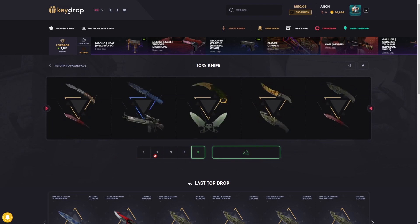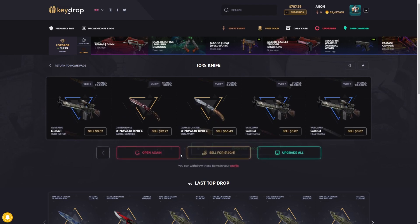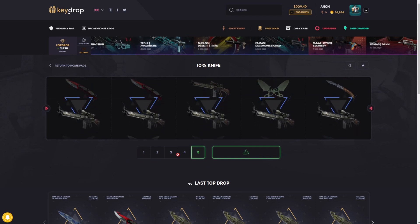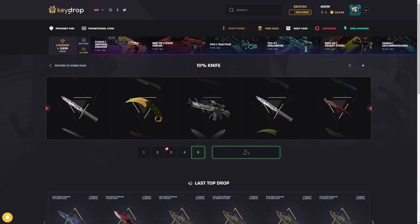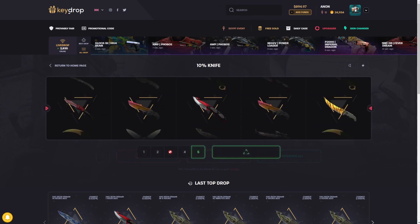Two knives right off the bat — that's really good, 50 bucks up already. Come on, please, I want to hit one. That is so good again — 100 bucks profit right there. We're already up about 200 today somehow. We're gonna sell this back for now and hopefully get a Karambit, Flip Knife, something good. Hey, a knife's a knife.